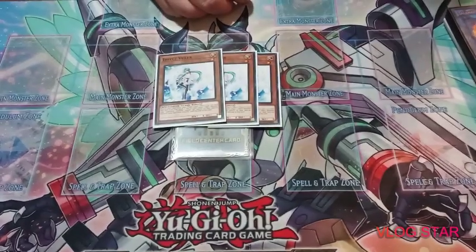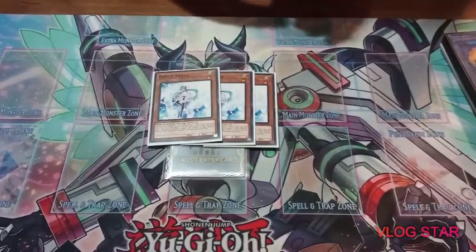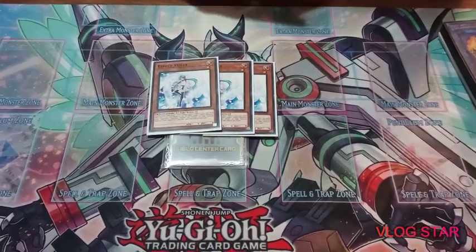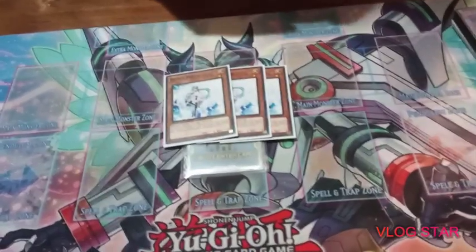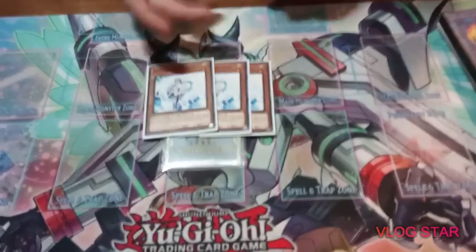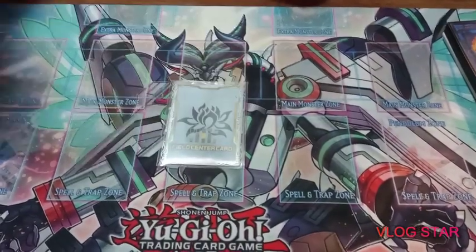For the hand traps, I played three Ash and three Effect Veiler. Playing three and three, you'll almost always have at least one of each in hand. You want to have as many hand traps as traps set on your field at end of turn if you're going first. Having at least one or two in hand also helps a lot when going blind second, so running three and three makes sure you get at least one of each.